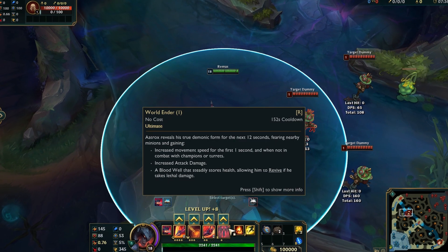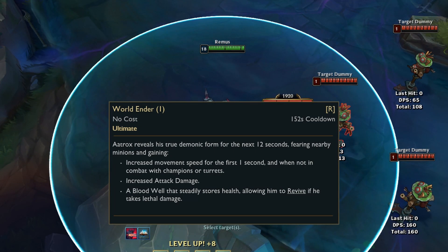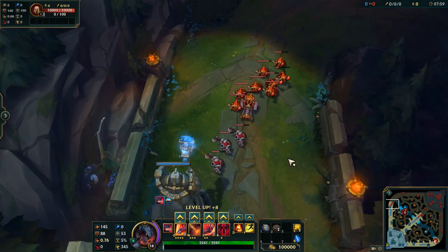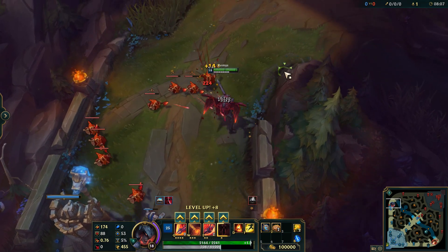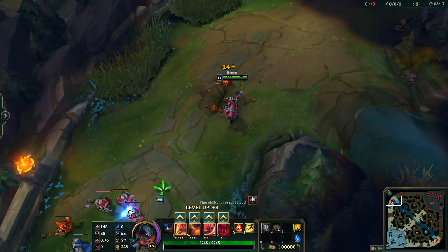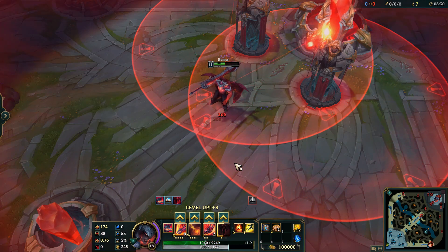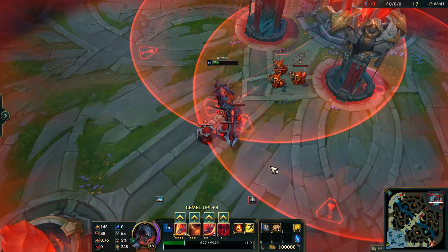The best ability is the World Ender ultimate, which also lacks detailed tooltips. He reveals his true demonic form for 12 seconds, fearing nearby minions and gaining increased movement speed for the first second. When not in combat with champions or turrets, he gains increased attack damage. A Blood Well steadily stores health, allowing him to revive if he takes lethal damage. Let's use it — the minions run away in fear, you gain movement speed, and if I die right now I'm going to revive. And yeah, you can use this on minions but you only do damage to them, you cannot activate the chain on them. Let me show what happens if you die while it's active — there you go, you get the resurrection. Nothing can kill you apart from turrets if you stay too long.